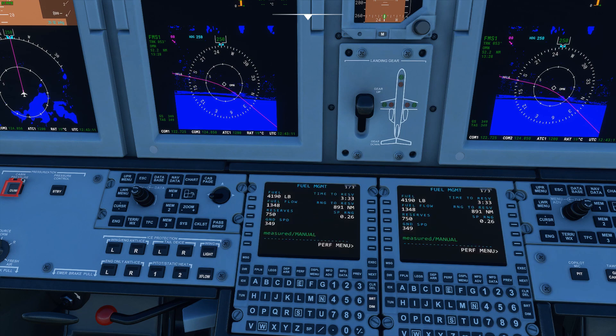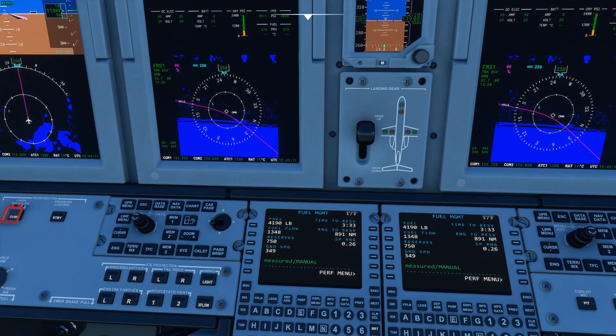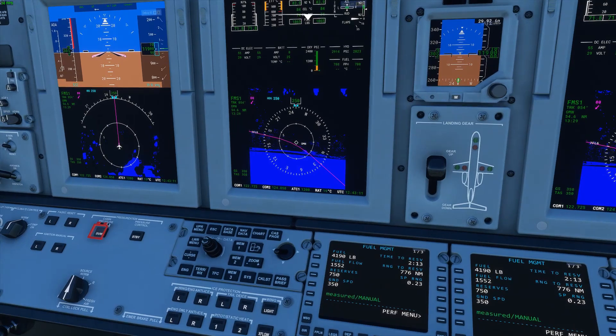Looking at the fuel management page in flight: current total fuel flow is 1,348 pounds per hour. With our 750-pound reserve, time to reserve is 3 hours 33 minutes and we can go about 900 miles. Our specific range is 0.26 nautical miles per pound of fuel burned.